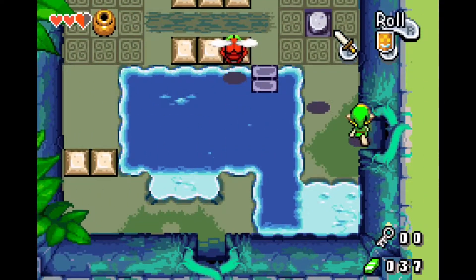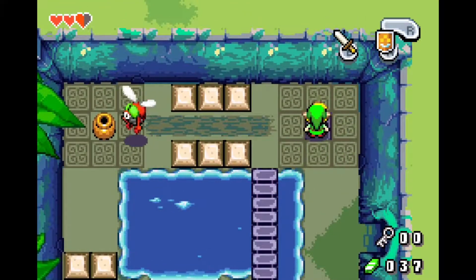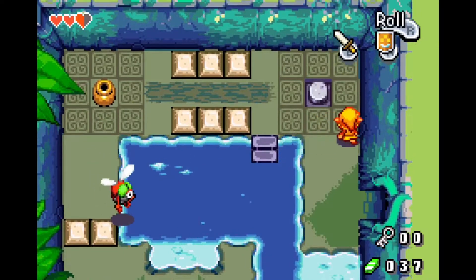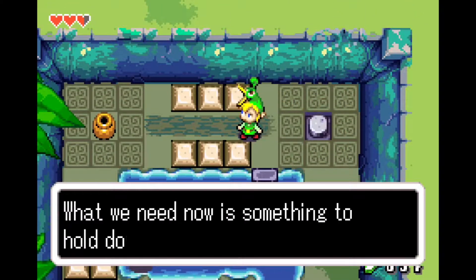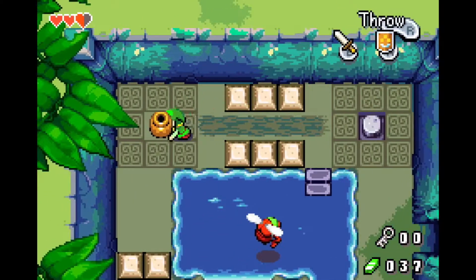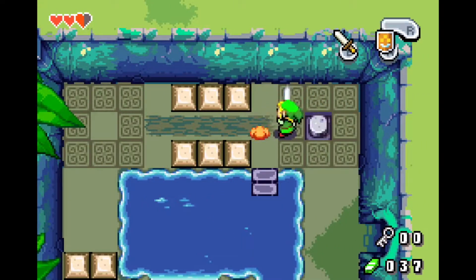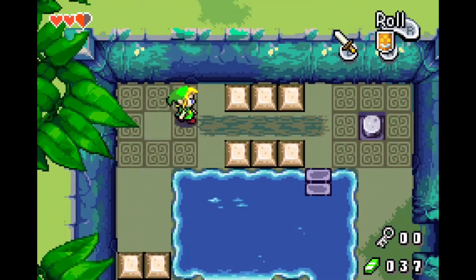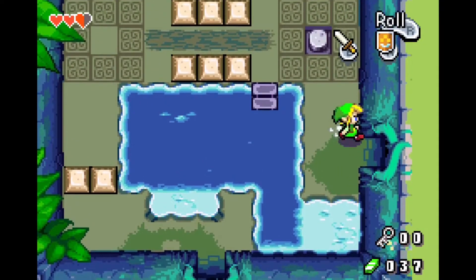What's to the right? Frickin' Zelda dungeons, man. Okay, we fell in the water. So that does that. What we need now is something to hold down this switch. No switch... switch? Can I use this pot? I guess not. So you probably find something and then bring it over here. I don't know if pot could work, probably not. So let's go find something!